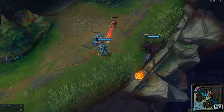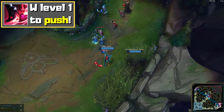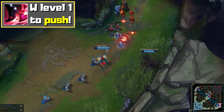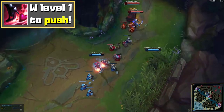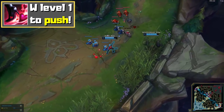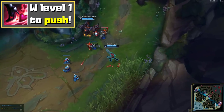At level 1, you always pick W. This ability makes it less likely you get caught by enemy invades, it also helps you leash for your jungler, and most importantly the extra attack speed from W helps you push for level 2. This is an important breakpoint in the game and you should always push for level 2 advantage when playing AD carry. Always W level 1 — keep that in mind.